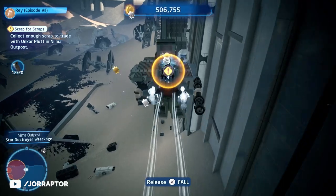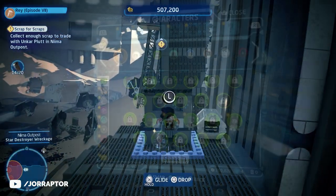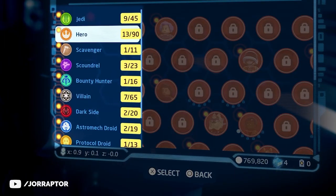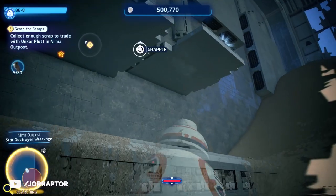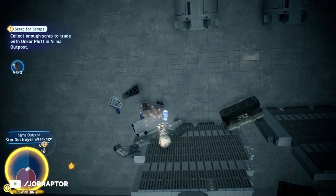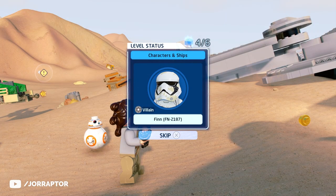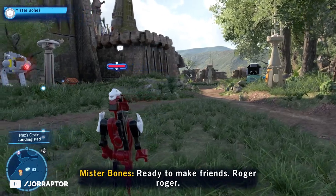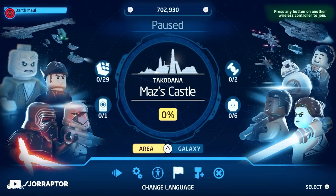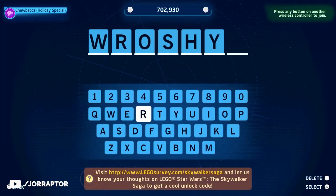If you want to start hunting for collectibles as soon as possible, you'll need a wide variety of characters to solve all the puzzles. All characters are divided into classes, as you can see in the character menu, and each class has an ability that allows them to access areas others can't. You'll unlock characters by playing through the episodes, but there's a way to jumpstart your collection by entering codes — pause the game, go to the Enter Code section, and a character is immediately added to your roster.